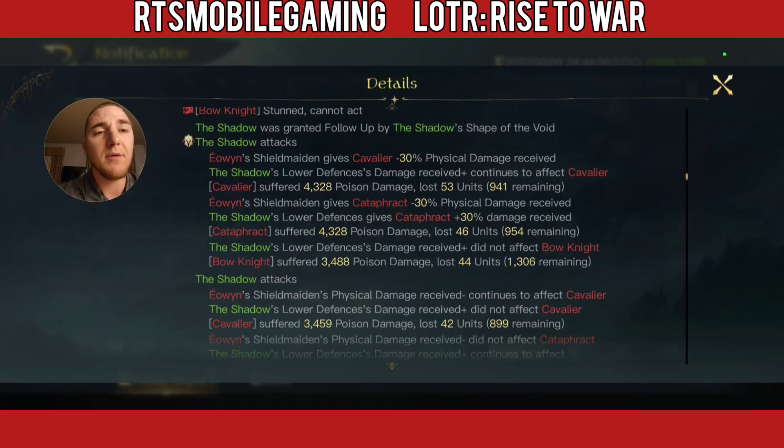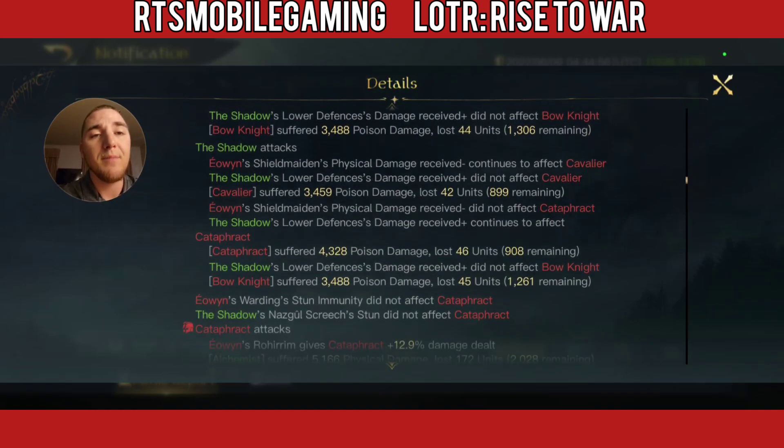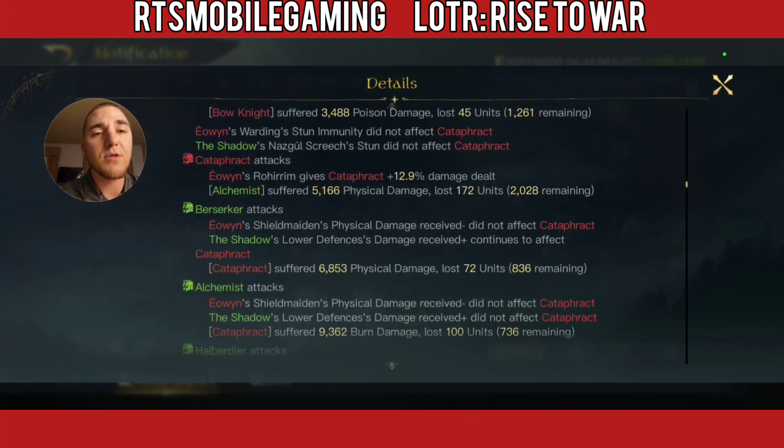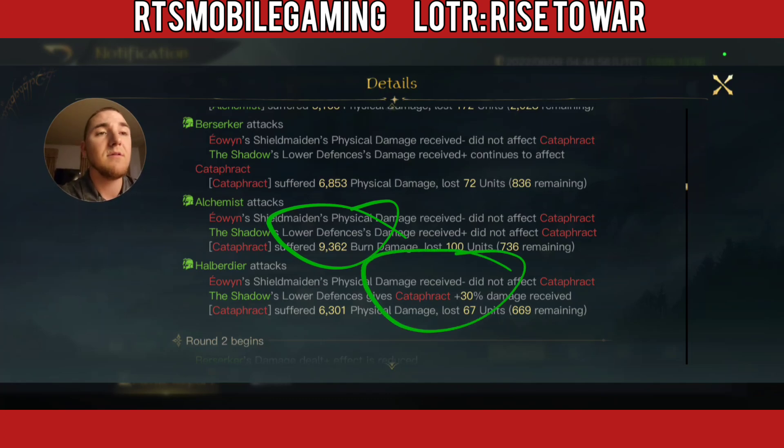Here comes Shadow coming in hot and heavy. Lower defenses is really nice because it can apply for both my units and Shadow's — I've decided that's one of Shadow's most valuable skills. Shadow hits for 12,000 damage, another swing for just under 12,000 with attack number 2. We have the Berserkers, Alchemists, and Halberdiers all coming in. The Alchemists did not trigger the plus damage from lower defenses, but the Halberdiers did — good to see.